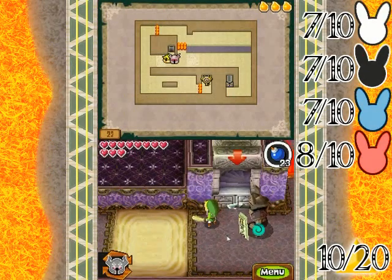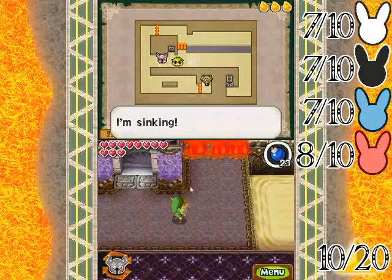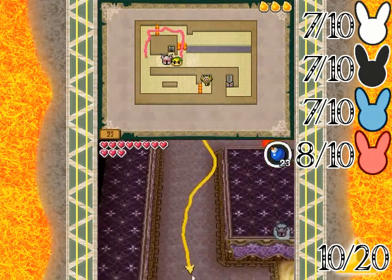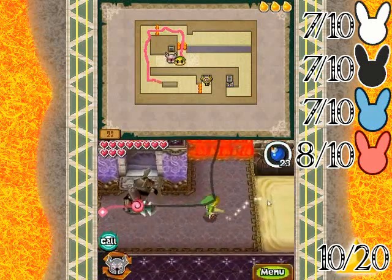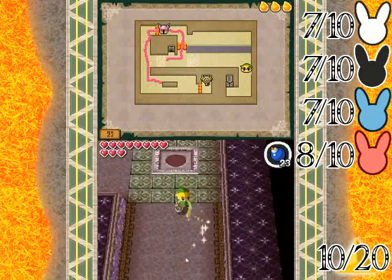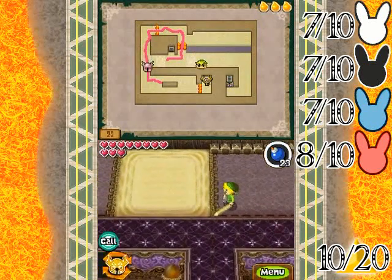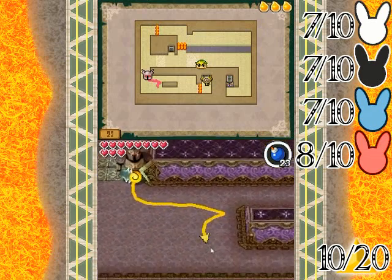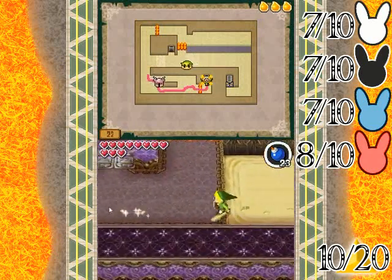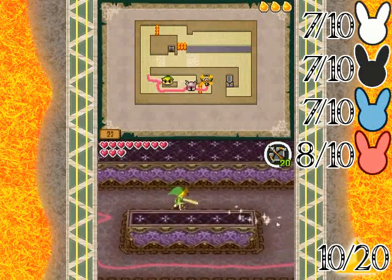Welcome back to the walkthrough. Zelda cannot go through here, so we've got to direct her some other way — this way. Let's get her to go all the way around here to explore ahead. We need to get her over to the side at some point, but we're going to be separated, which will be tricky. Going across, I think having the bow out is right because I'll be able to do some quick shots.